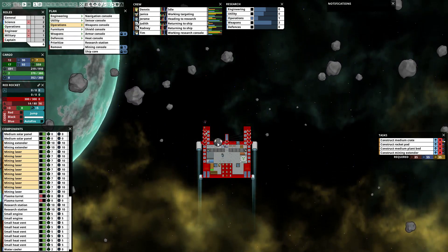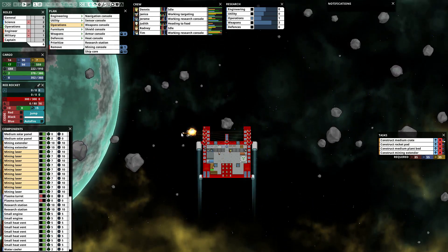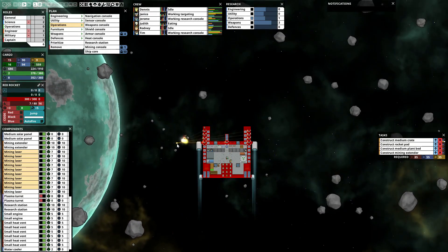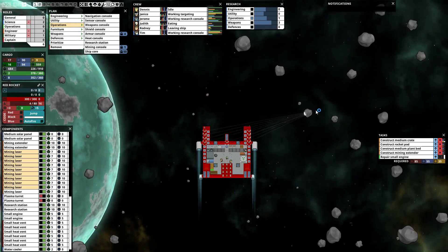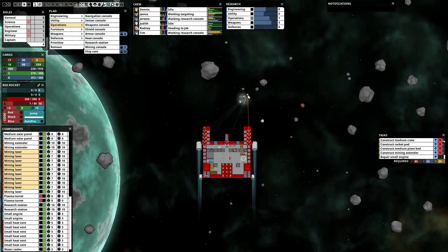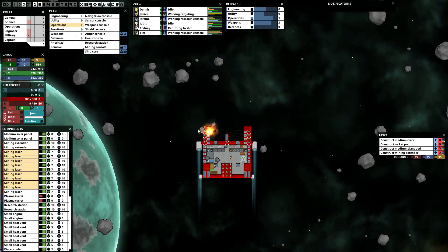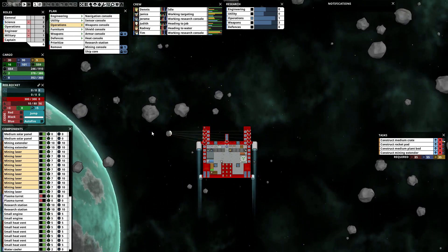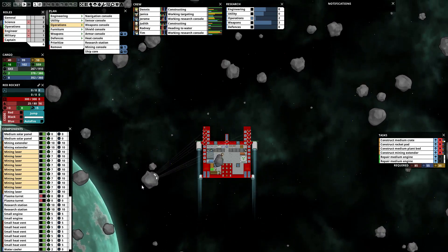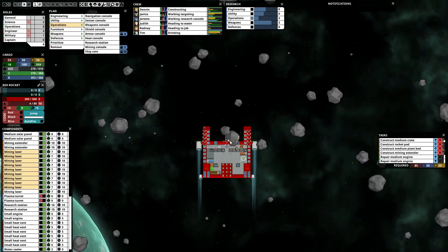We need 35 gold — can't remember what for. Got some gold out of that, we're up to nine. Let's go grab that water and the metal. Oh, a little bit of gold in that one. Surprised. Can't quite get past that — extra range does some favours there.